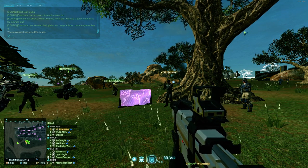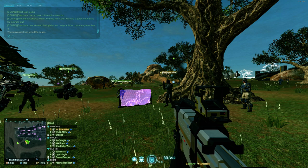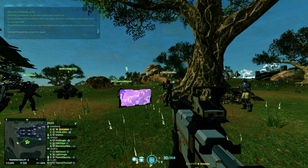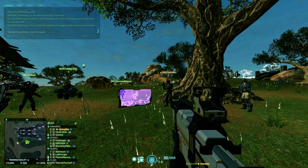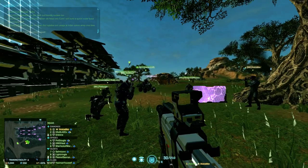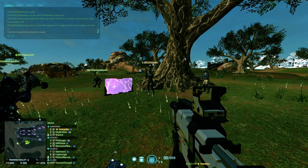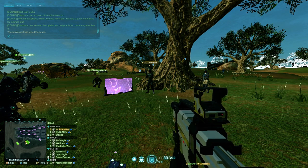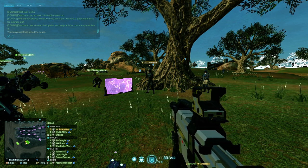Everything covered up to this point is what we call soft spawns. Routers are soft spawns - they can be placed anywhere but do not have near as much health as your main spawns. Galaxies, Valkyries, and beacons are all soft spawns - you can put them wherever you want and deploy them with ease. The brunt of spawn denial, however, focuses on hard spawns. I need one person to volunteer to pull a Blockade Sunderer, one to pull a Deploy Shield Sunderer, and I will pull a Stealth Sunderer.